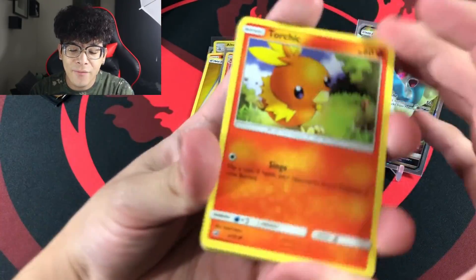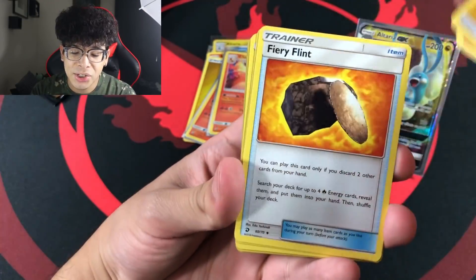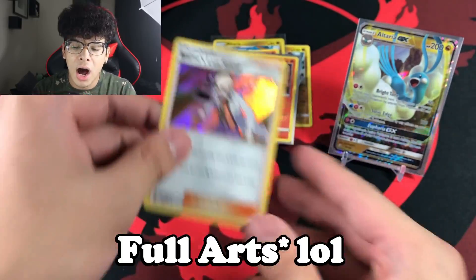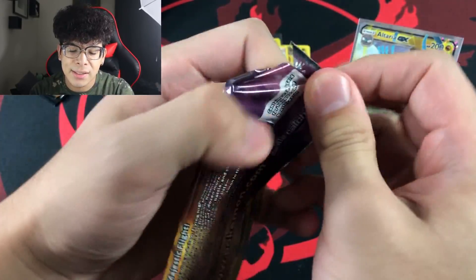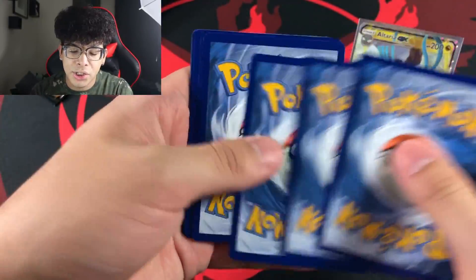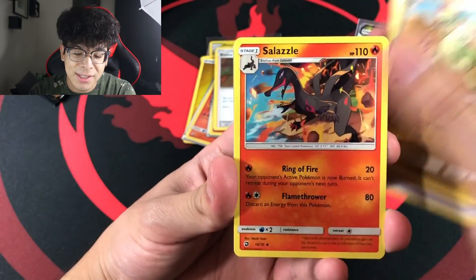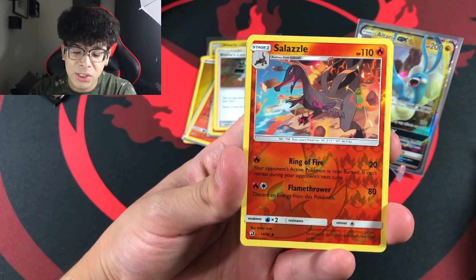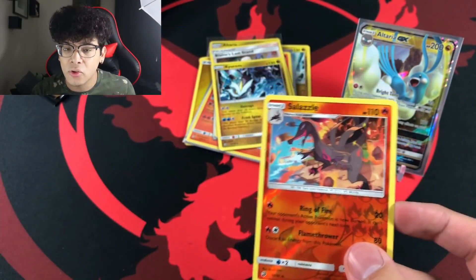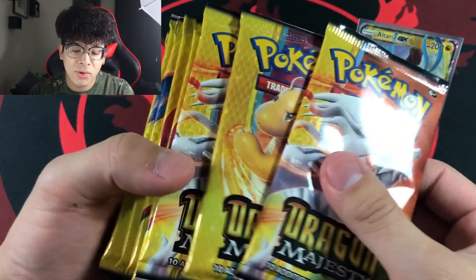So far we haven't pulled a full holographic or secret rare, and it's starting to worry me. Let's see if there's something in this Dragon Eye pack. We got a Salazzle reverse and then the Kyurem holographic. I actually needed that Salazzle for my personal master set — very happy about that.